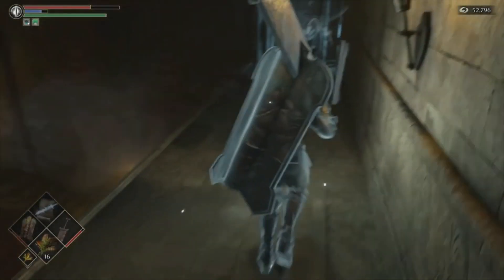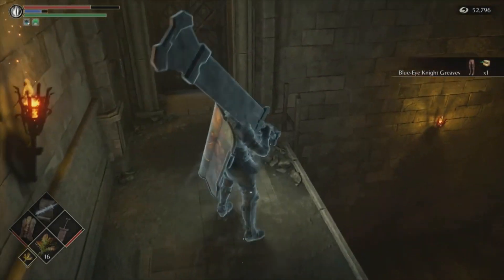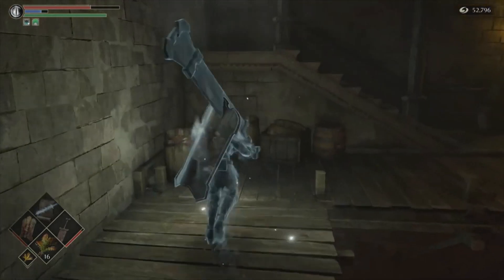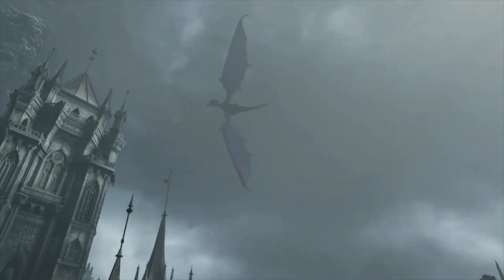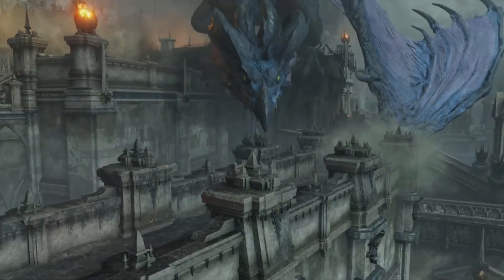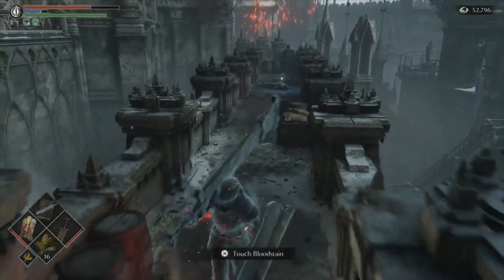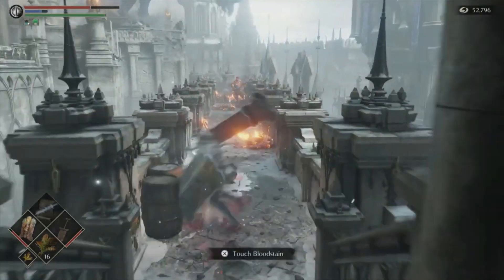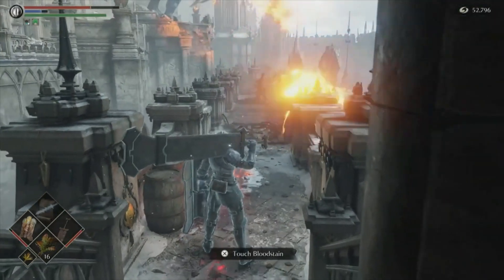There's something behind you, so pick that item up. It's Blue-Eyed Knight Greaves - if you want to cosplay as a Blue-Eyed Knight, you've got the set now. And then we've got the cinematic. That's a cool dragon. The thing with this dragon is that staying out of its reach of fire is pretty much impossible.